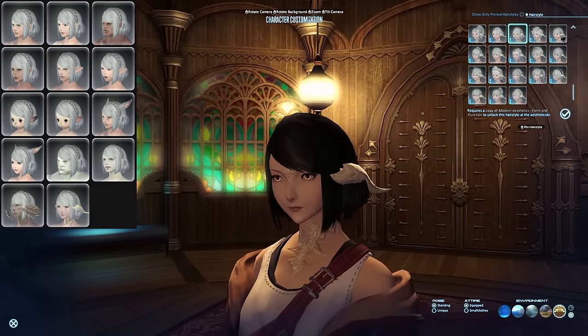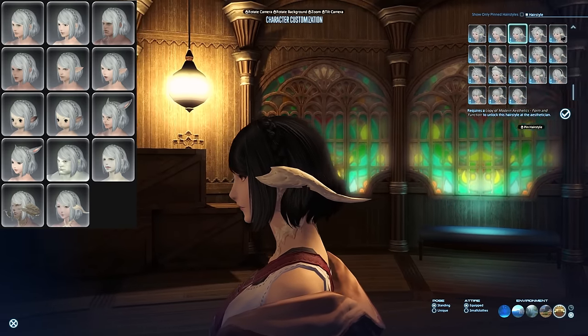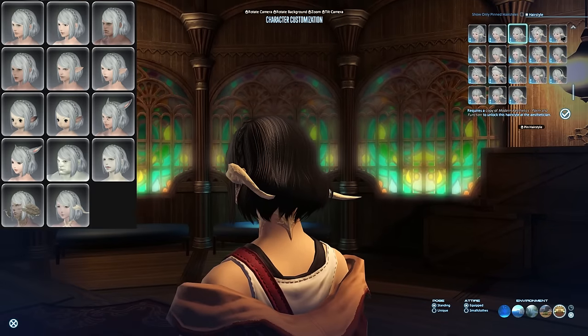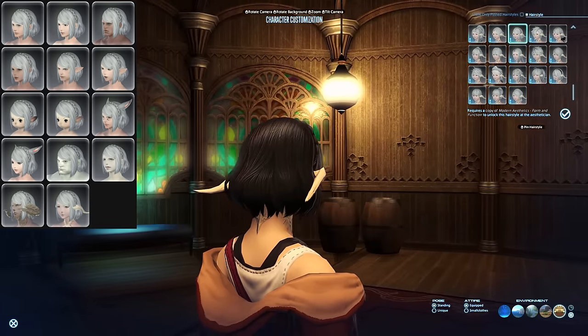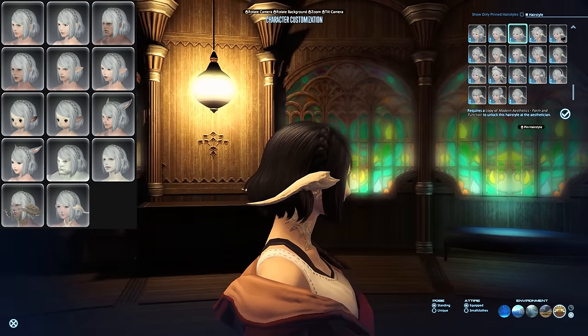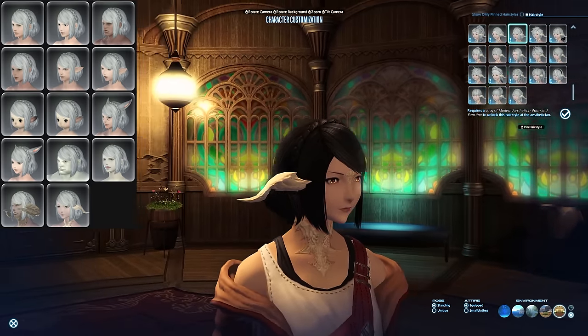Form and Function is one of my absolute favorites, and it can be obtained from Happy Bunny lockboxes inside Eureka Pyros. Eureka is optional content where you explore various zones and go through a separate leveling process. It would be quite tedious to do this only for the hairstyle, but if you already have it leveled, getting this drop should only be a matter of time. Alternatively, this is around 200,000 gil on my datacenter.